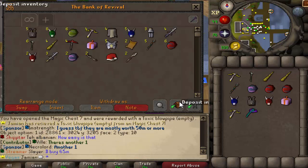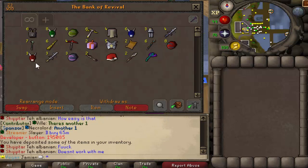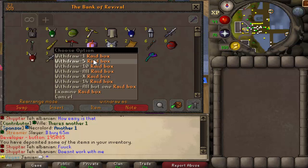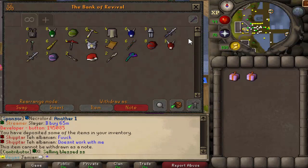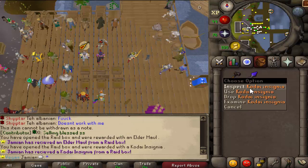Alright, so this is the magic chest seven. We got two raid boxes, two lucky titles, blowpipe. I'm not entirely sure what is very rare in here — I know the raid boxes and the lucky titles are, I think blowpipe is as well. So put these raid boxes — just a bow and twisted bow. Nice.